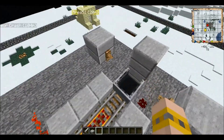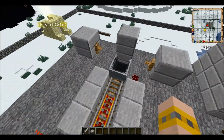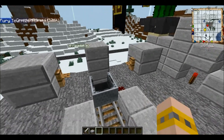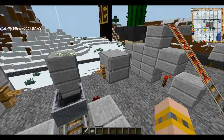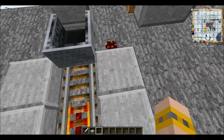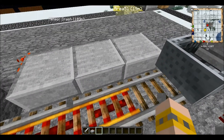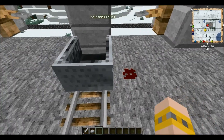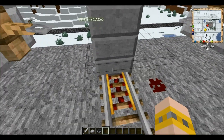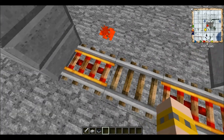The redstone is very simple. All you have to do for this one is a tripwire circuit, which consists of two tripwire hooks, one string, two building blocks, and one redstone. The redstone has to be below the tripwire hook, which basically gets triggered, which triggers the powered rail, as you see.